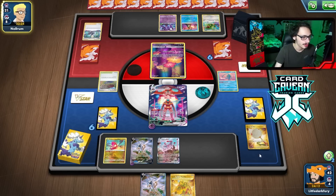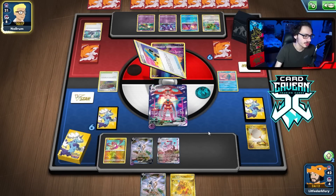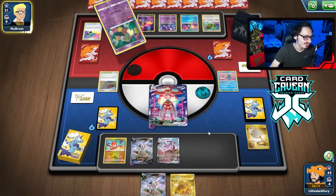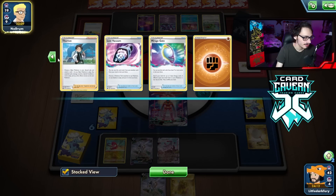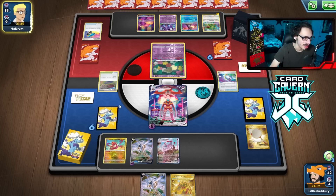Oh, they have Training Court. Never mind. There's Sableye. Sableye — do they even have 10 yet? Five, eight — we're almost there. There's another Mirage Gate. Should have gone E-turn, man. The only problem with going E-turn is they can still go Sableye. No matter what, they can Sableye. Let's go into Deoxys which means I can at least attack. We're probably dead. Well, maybe not.